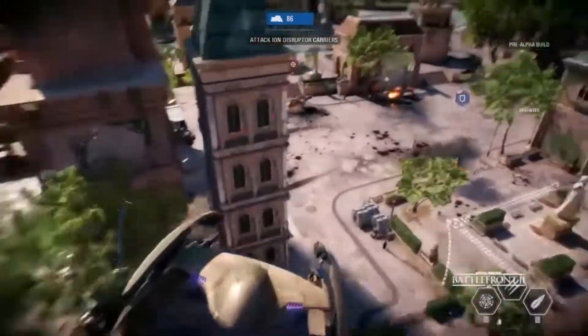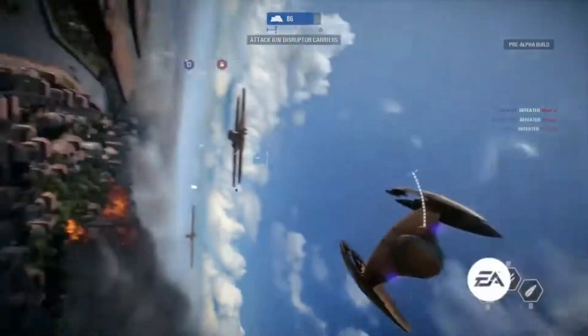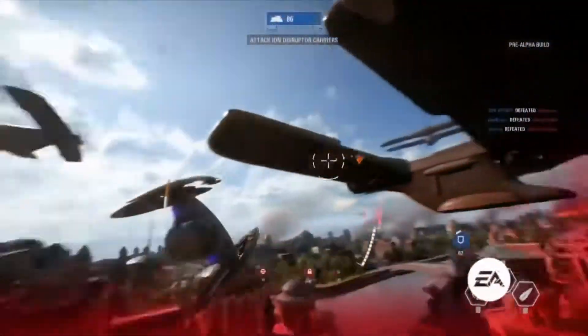It looks like we've got one of our vulture droids right now. These guys are great at air-to-air combat, trying to take out those other ships that might be coming in — like that Naboo N1 starfighter. Otherwise they're there to provide some great ground support, like we're seeing here, trying to get some strafing runs in on those clones.